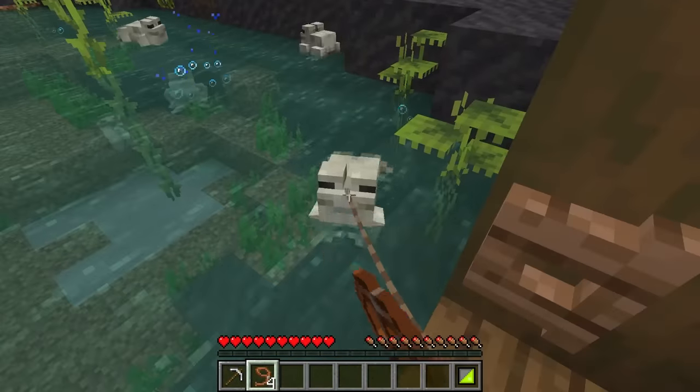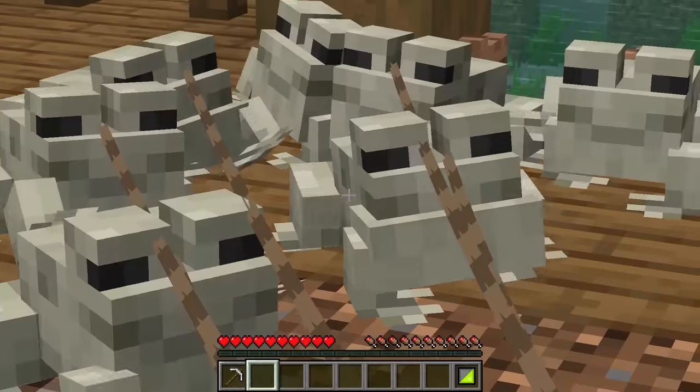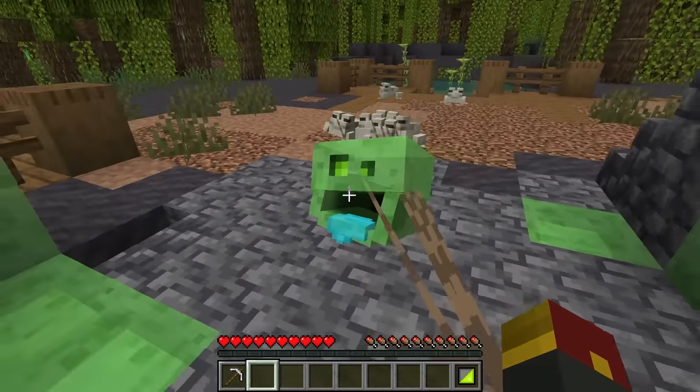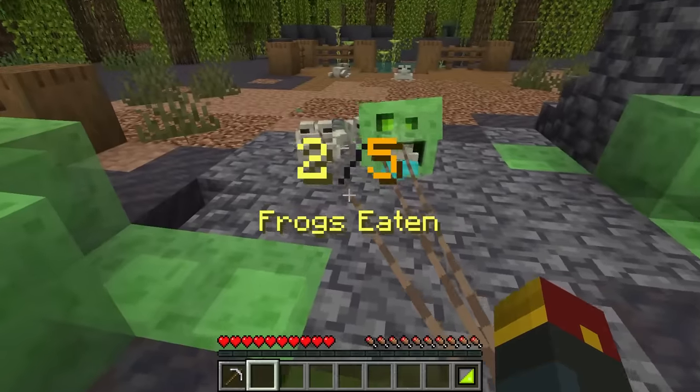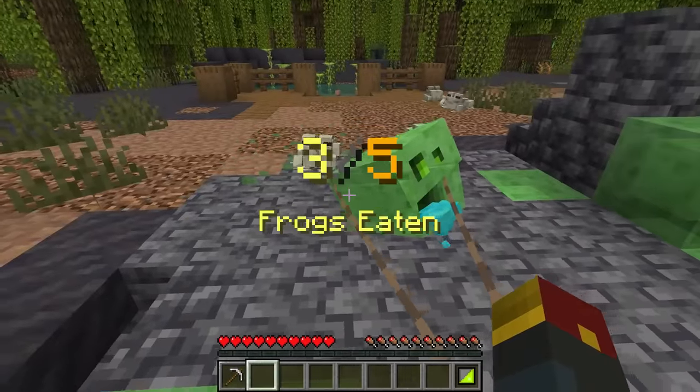With any luck... Frog. Hey, here we go. Come on down, buddy. Come meet your cousin. Look, the slime is definitely a cousin — we all come in different shapes and sizes, all right? There we go. Oh gosh, I feel a little bit guilty, to be honest. Have at it, Mr. Slime. There we go. That's four.